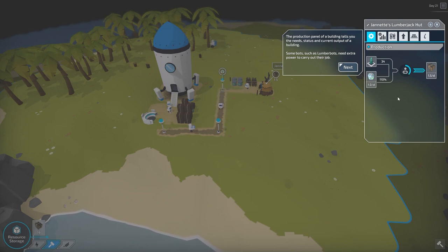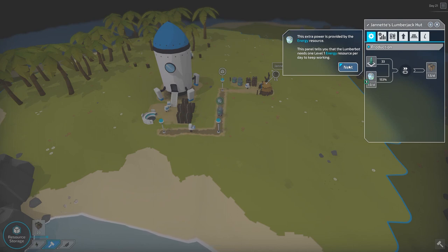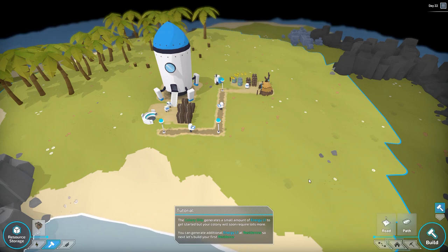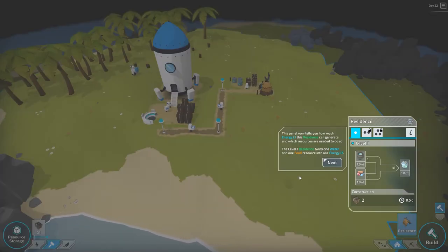The production panel of the building tells you the needs, status, and current output of the building. Some bots, such as lumber bots, need extra power to carry out their job. He's running out of power, so he's going to need power pretty soon. The extra power is provided by the energy resource. This panel tells you the lumber bot needs one level-one energy resource per day to keep going. The colony ship generates a small amount of L1 energy, but your colony will soon require lots more. You can generate additional L1 energy at residences — so let's build a residence.